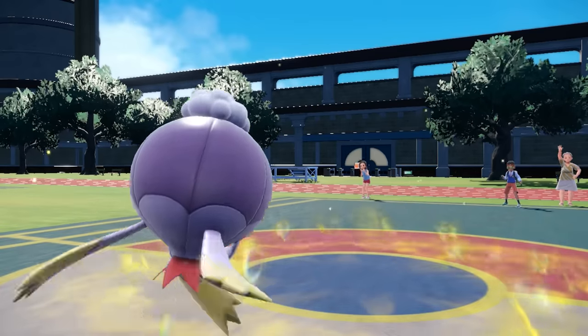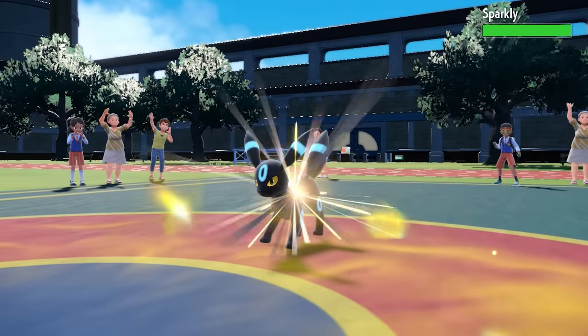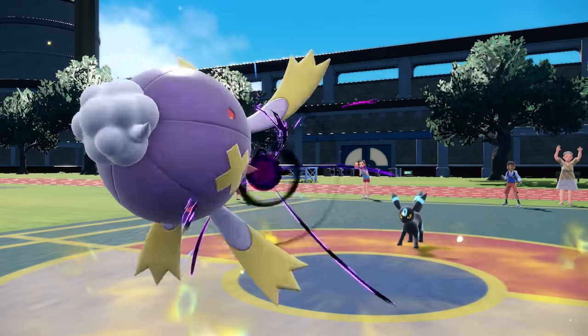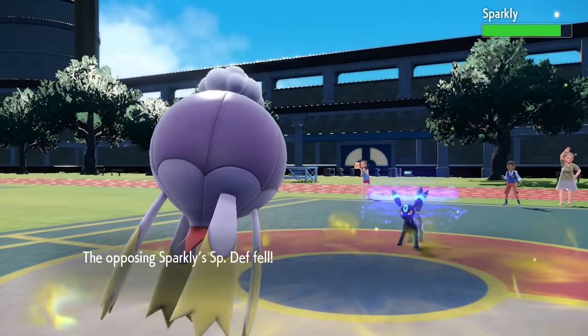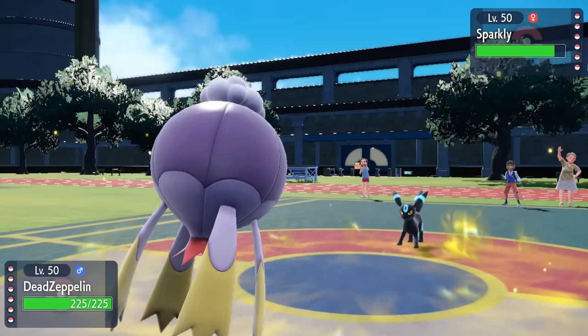The one Pokémon they have that can deal with Drifblim is the Umbreon, which does come back in. Knowing it's Choice Scarf locked, it just comes down to what it can do damage-wise. I go for Shadow Ball — doesn't do much, but I do get a Special Defense drop, which makes this a manageable 1v1 depending on what they decide to go for.